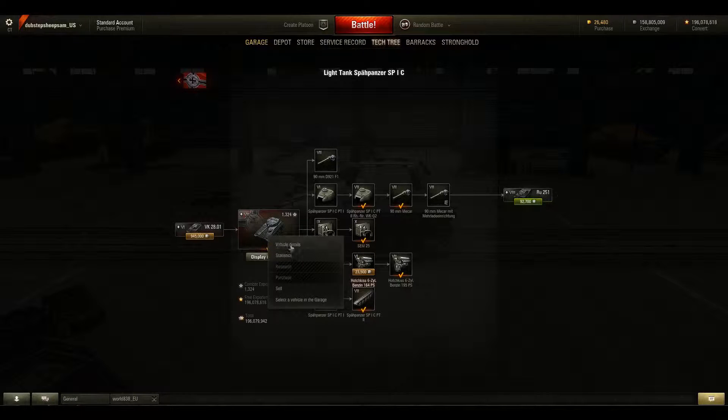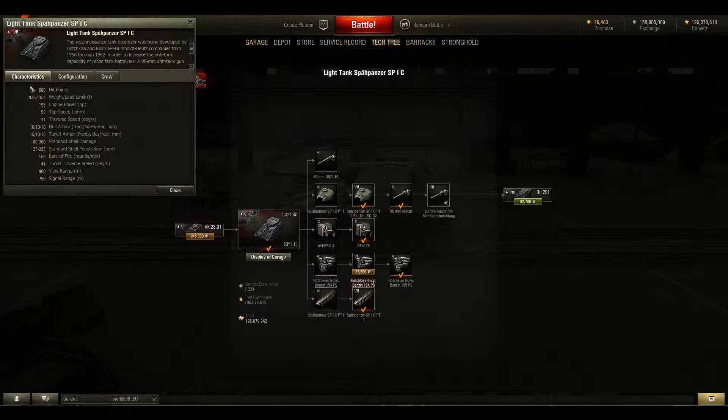Its armor is obviously not good, as you can imagine. Let's take a look at the stats. It's got 880 hit points. Engine power is 195 horsepower. In real life, this light tank was supposed to have a much higher horsepower engine and only weighed a couple tons, but in World of Tanks it's not as good as real life. Your top speed is going to be 58 kilometers an hour, and you can up that with crew skills. I put some high-octane gasoline on mine to make it go a bit faster.